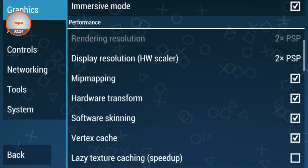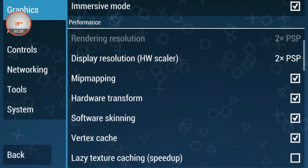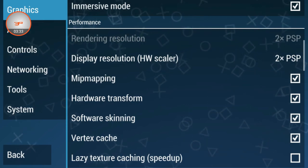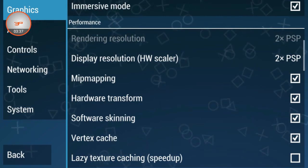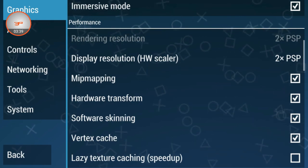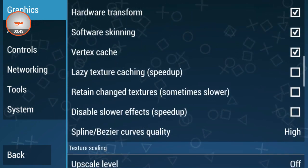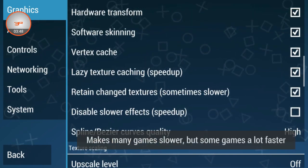I want to say that if you change the PPSSPP settings for the first time, it may show an error — don't worry, that's normal the first time. Select '2PSP' and then go down. You can see there are 3 options not selected — select all 3 of those.